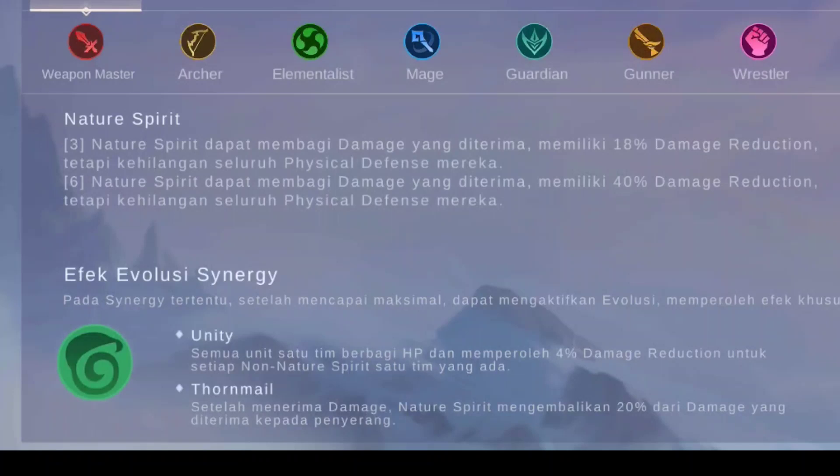Okay guys, sebelum masukin gamenya, gue pengen jelasin sedikit tentang sinergi yang mau gue mainin nanti. Gue mau main Nature Spirit, ambil yang evo sebelah kanan, ditambah pakai Commander Eva skill 3. Eva skill 3 itu nambahin attack speed 58% ketika aktif, hanya aktif satu sinergi. Jadi gue mau pakai satu sinergi yaitu Nature Spirit.